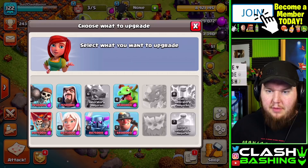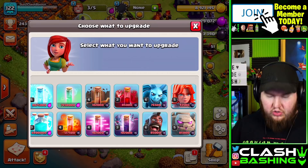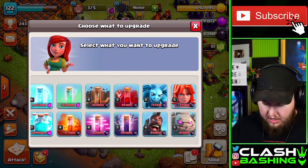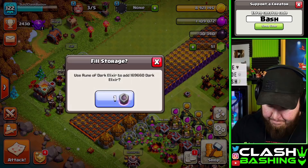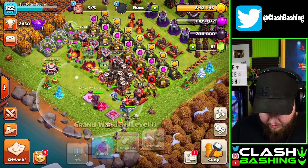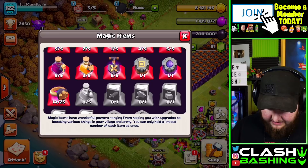You don't want to ignore barbs and archers because that helps out your hero abilities. Don't neglect your spells either — if you're a Lalo player, get the haste spell up relatively early. The bat spell needs to go up one time at Town Hall 11. We do have a rune of dark elixir — let's go ahead and pop it right here — 30,000 dark elixir added.